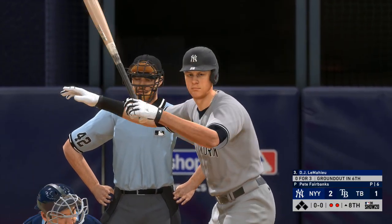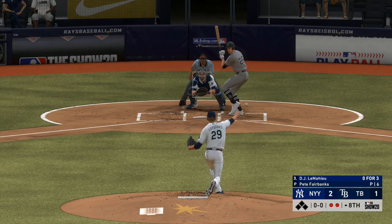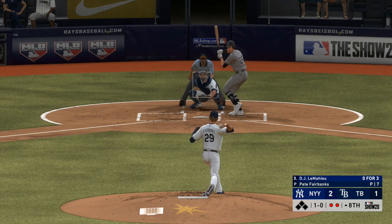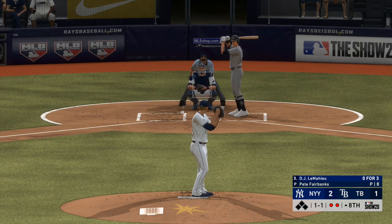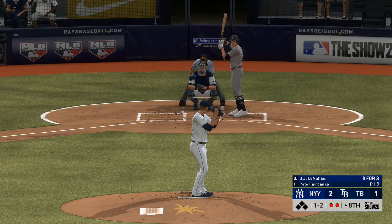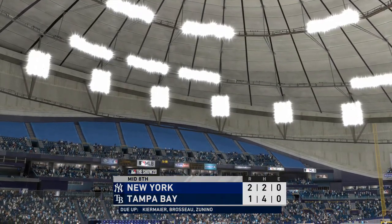That sends D.J. LeMahieu into the box — a ground-out victim last time up. First pitch on its way — ball, that's outside. Our pitcher's duel continues, 2-1 score as we play the eighth. 1-2 to D.J. LeMahieu. Looked like he was going to wait him out, see if he was going to come over the heart of the plate. Well, newsflash, he is, and this hitter's going to adjust his batting gloves. Strike three — and that will retire the side.